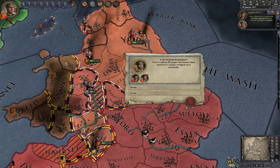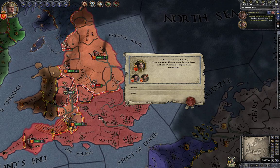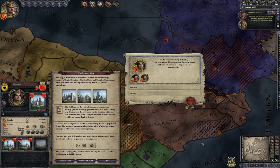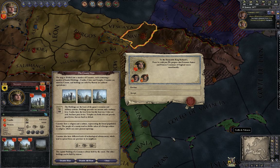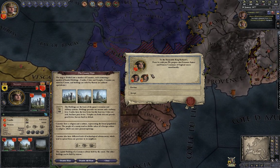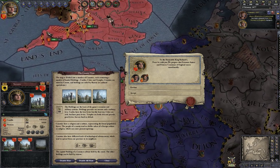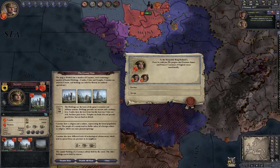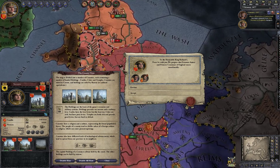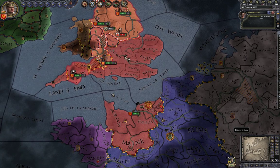The King of Navarre wants my daughter's hand in marriage. Doesn't sound ideal, but she's been asking me to find a suitor. If you let your daughter marry into a foreign family, your bloodline enters that dynasty — which means later you or they might gain a claim. This kingdom doesn't really matter to me strategically, so I'll accept.